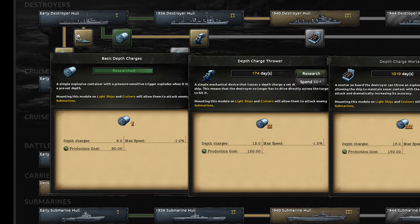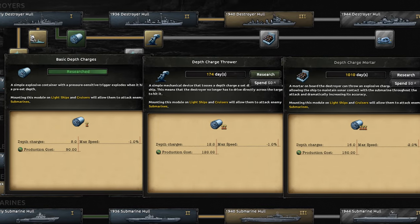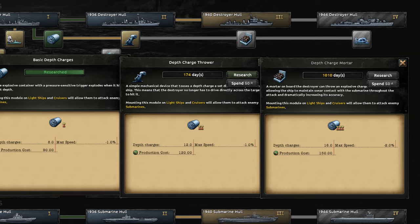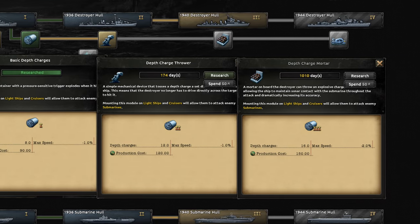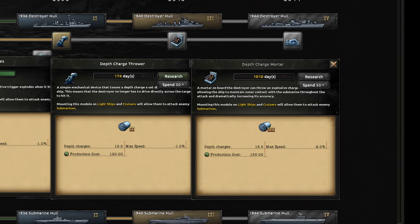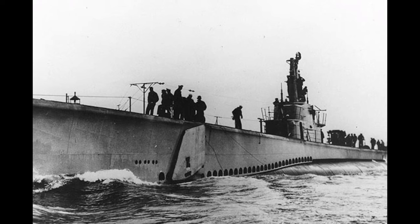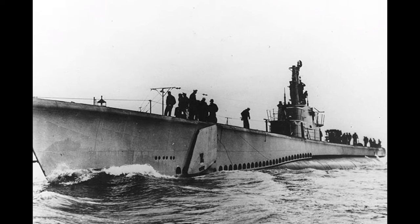Depth charges are for killing submarines, which is always a difficult task. These are best utilized on convoy escorting, as subs are much easier to kill in lone groups and not in large fleet stacks. They will help in major fleet battles, but are not very efficient at it. Chances are most subs will last to the end and be sunk running away or escape.